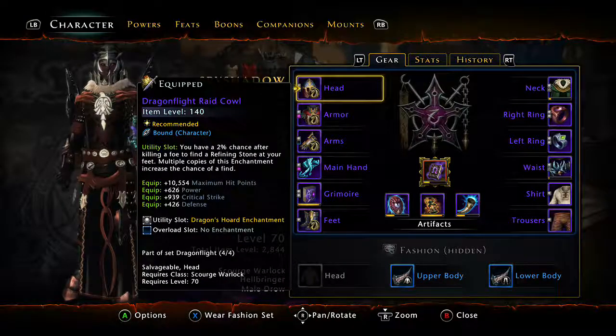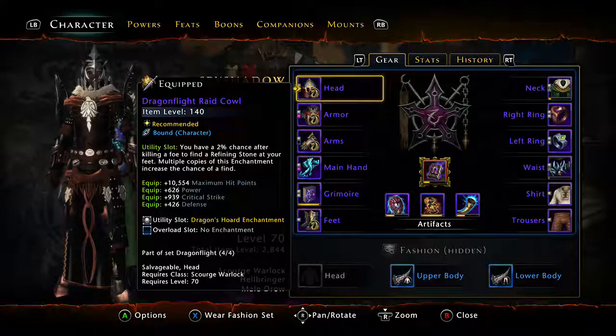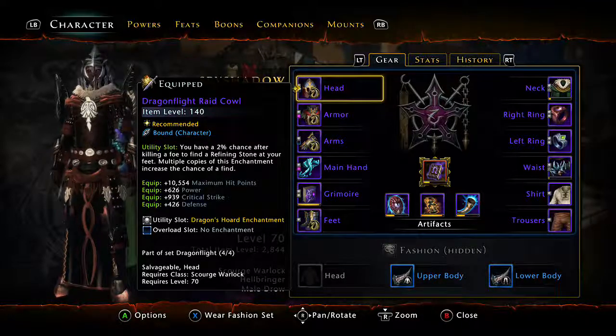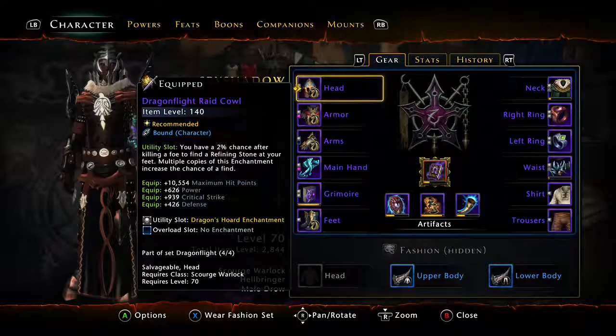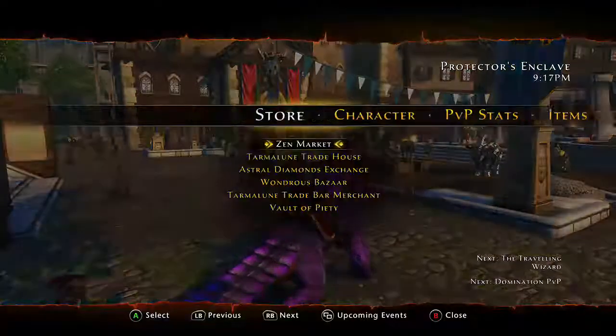Say you get all the elemental item level gear. The next thing you want to do is go into your inventory, because you have a gem slot in each one of your pieces of equipment. That gem slot needs to be filled. It's really easy to fill — the trade house has gems that are really cheap.